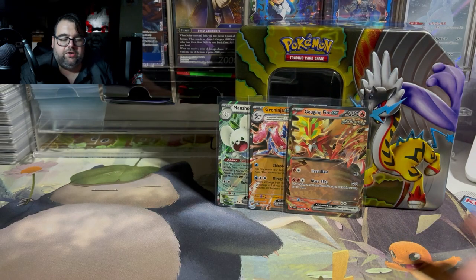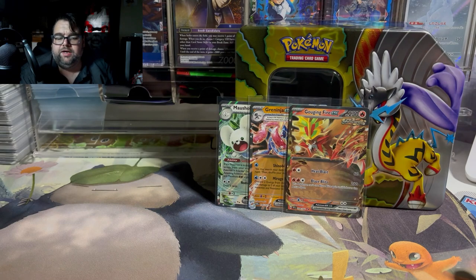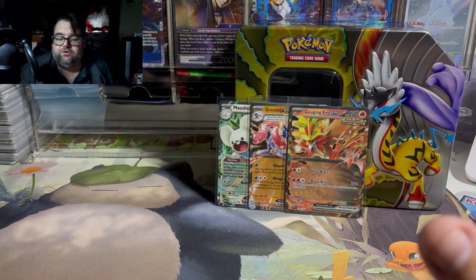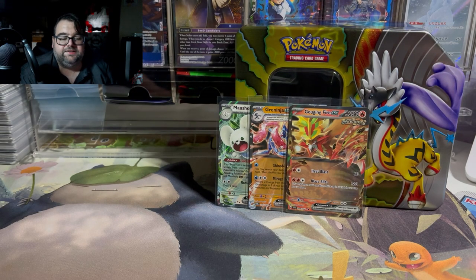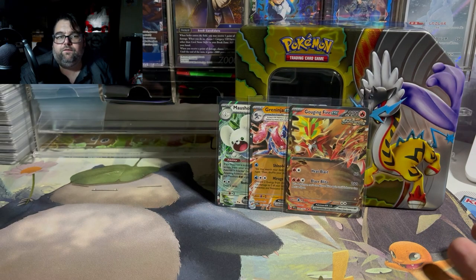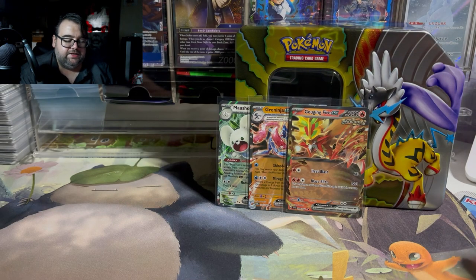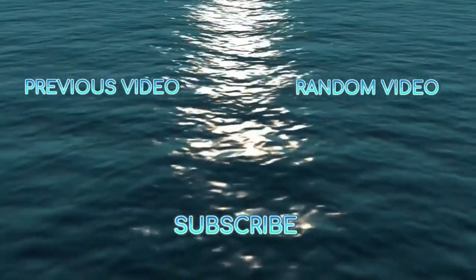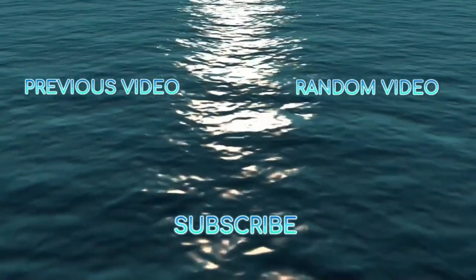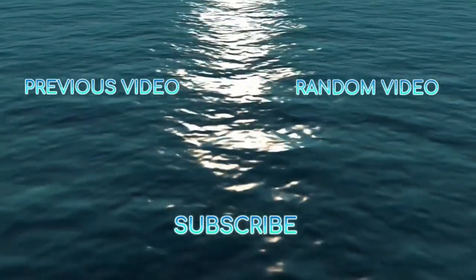Anyways, that's it for this video. I hope you guys enjoyed the opening — let me know down in the comments what you think of these new tins. Are they worth it or not? What do you think about Pokémon releasing four tins at once instead of the typical two or three? Kind of odd — it makes sealed cases eight per case instead of the usual six. But it's still nice to have a variety of tins with different Pokémon, so you can buy your favorite. I chose Raging Bolt because out of the four available, I think it's the coolest — though I do like Gouging Fire a lot. Anyways, remember to keep it classy and stay awesome. We'll see you next time.